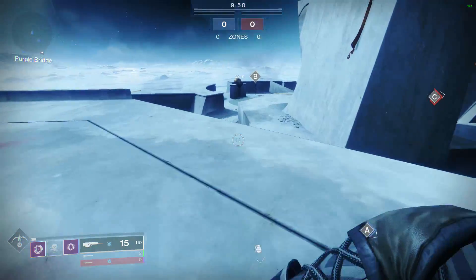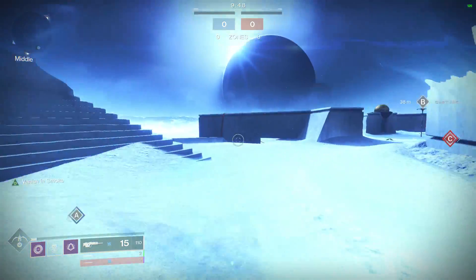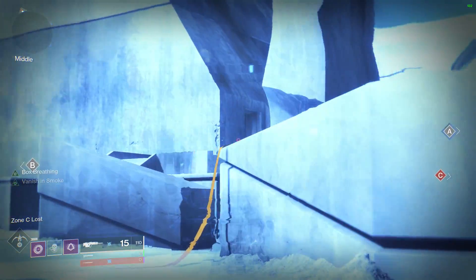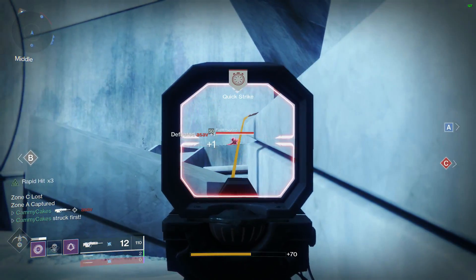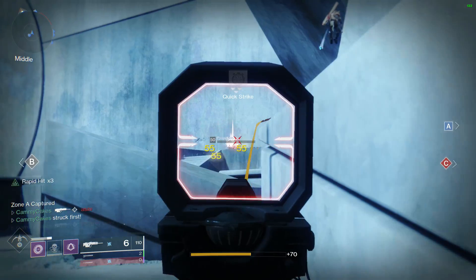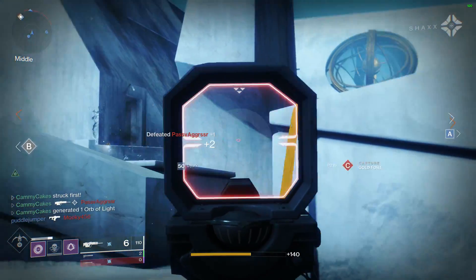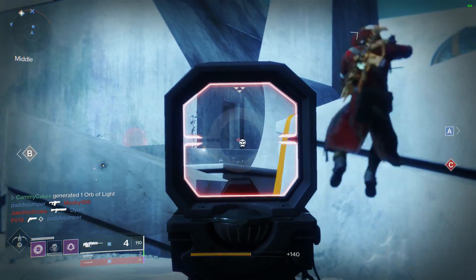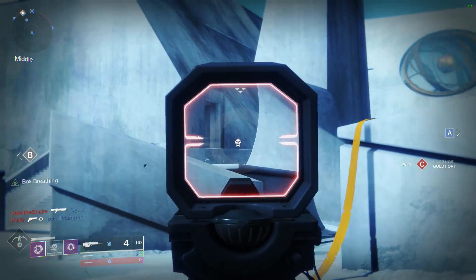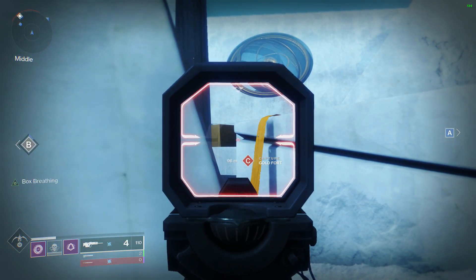I elected to put a hip fire mod on it. I at first decided Sprint Grip was good enough, but then I realized that if I proc Box Breathing, go for a single headshot, and then for the next couple shots start firing from the hip, it's fairly accurate because Rapid Hit does start stacking. I used this weapon all day to get a better feel for it, and it was really hard to duel up close, even with a close range sight.